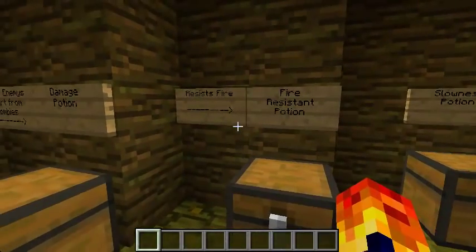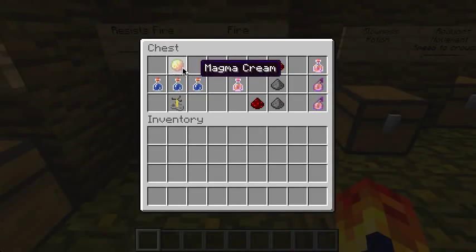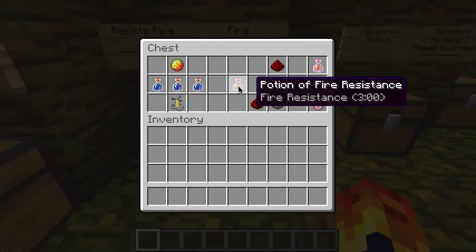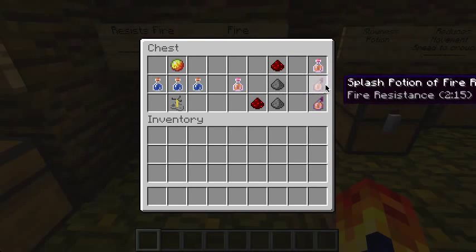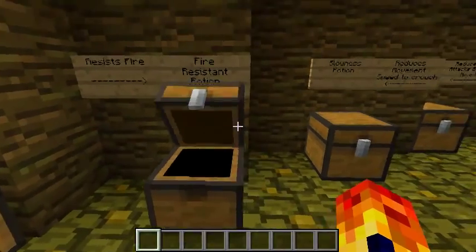The fire resistance potion basically resists fire — makes sense. You need magma cream, which comes from nether slimes. Put it with an awkward potion in a brewing stand and it makes a potion of fire resistance. Adding redstone makes it last 8 minutes. Gunpowder makes it a splash potion. Redstone and gunpowder together makes it last 6 minutes as a splash.